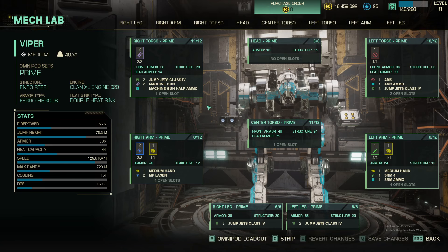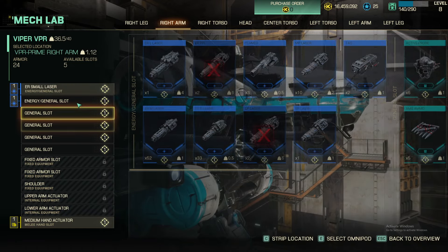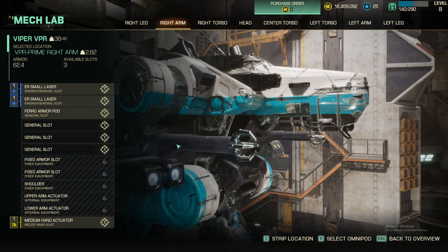I'll show you how we configure this. The first thing we're going to do is start with our right arm. Drop these, go ER smalls, ER smalls, and we're going to put one ton of armor.